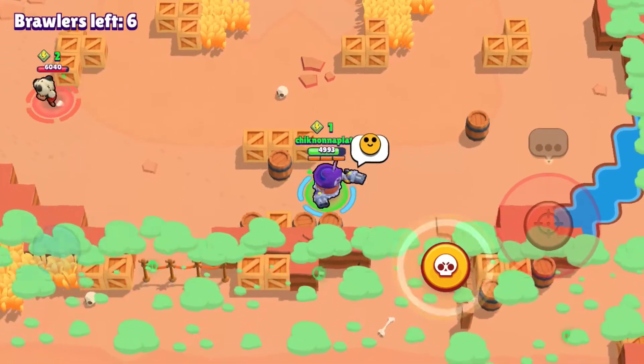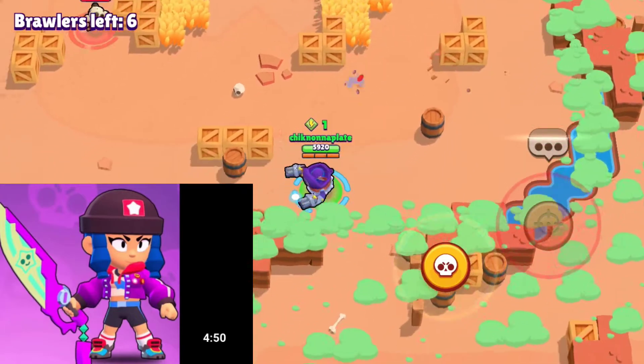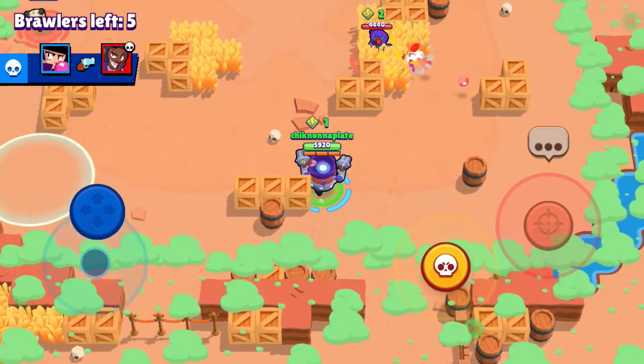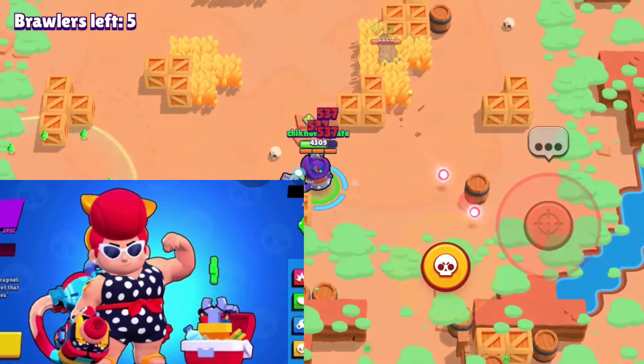Next up we got BB. BB only has one skin called Heroine BB — it's really awesome and it has an awesome bubble with cool effects. Coming right up, we have Pam. Pam's best skin is going to be Summer Pam. She only has one skin with some cool effects and it's definitely her best skin.